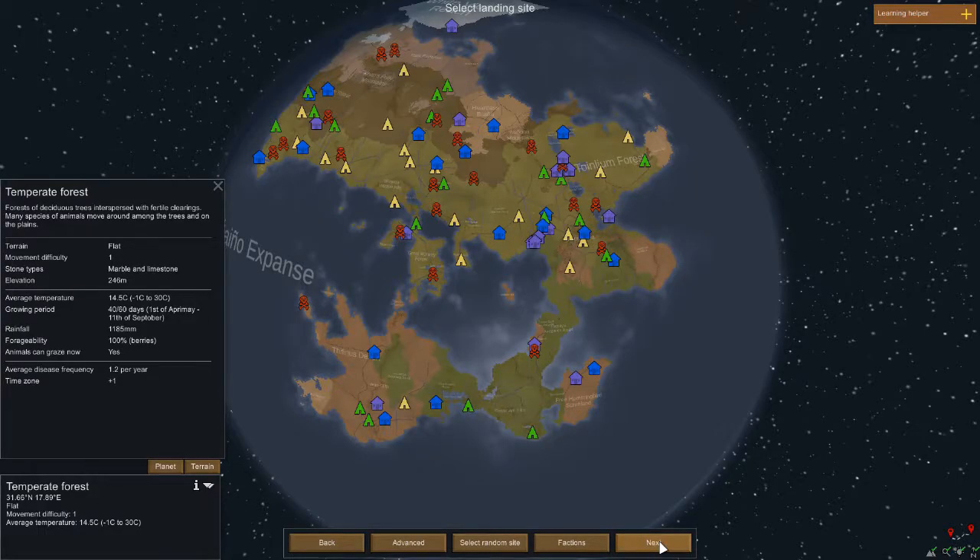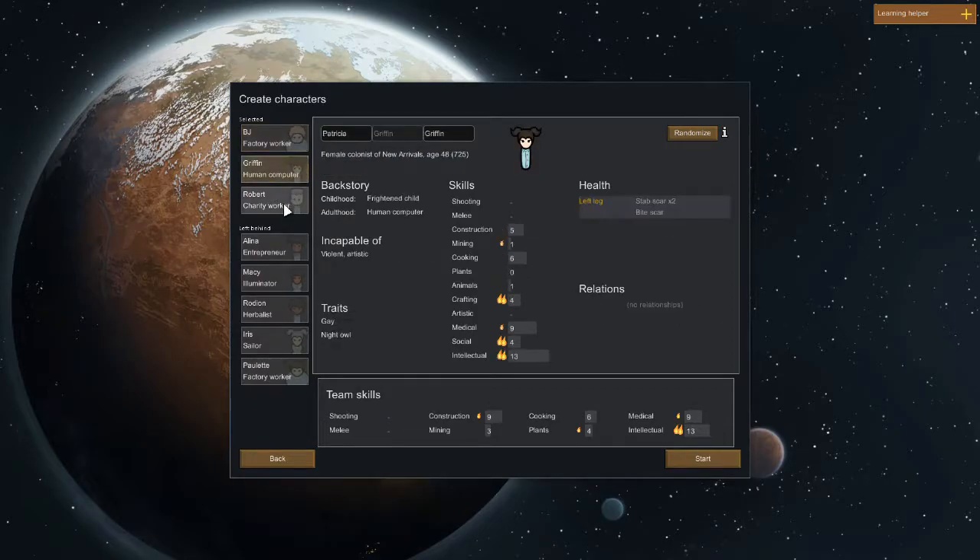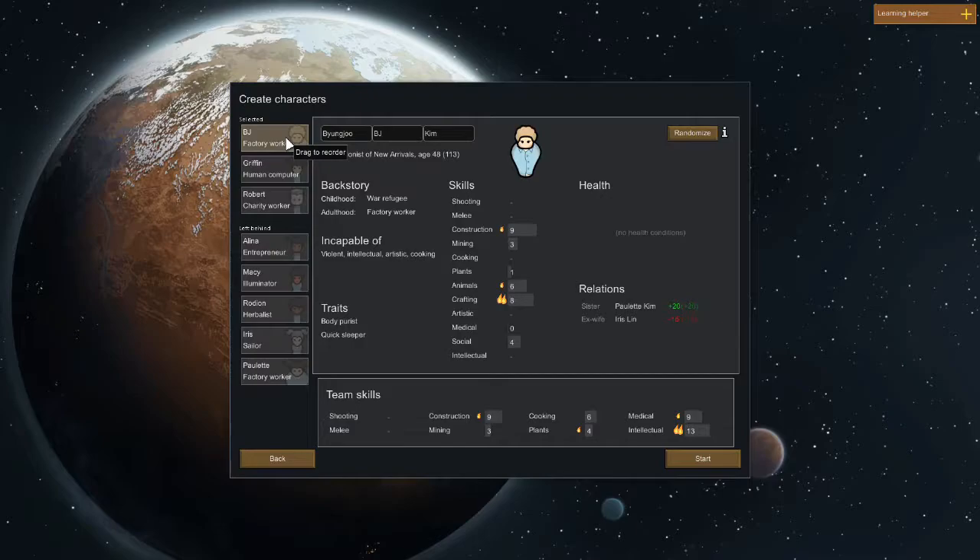This seems like a good spot to me. Let's get going. The first thing we can see is you get to start with three characters — there are eight randomly generated for you. I'm going to totally randomize these three and leave nothing to chance — or everything to chance, as it goes.